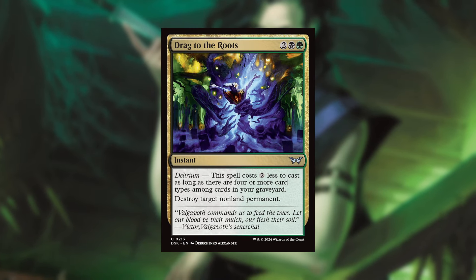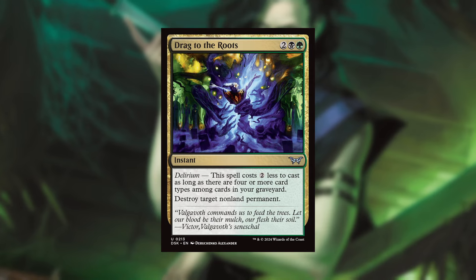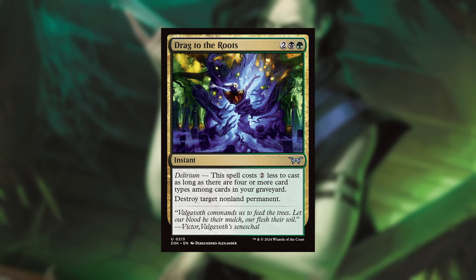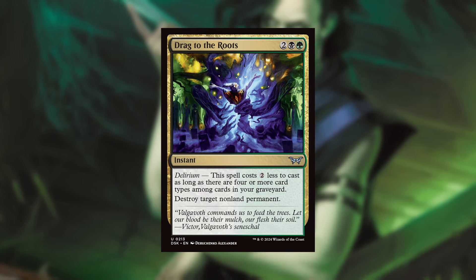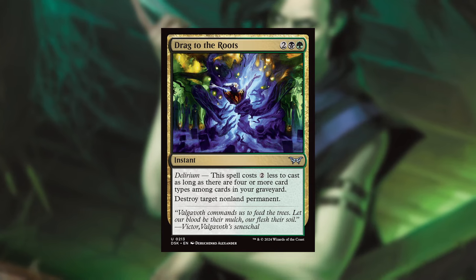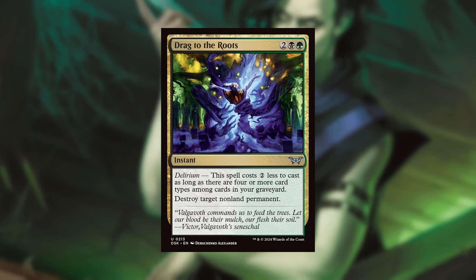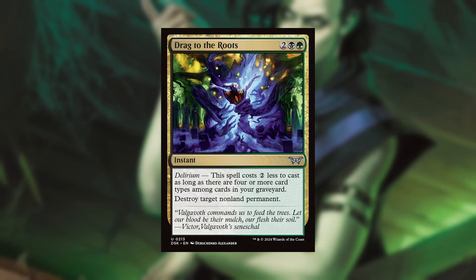Following on from that is another black — or black and green I should say — card: Drag to the Roots. Two black and a green for an instant. It has Delirium: this spell costs two less to cast as long as there are four or more card types among cards in your graveyard. Then it says destroy target non-land permanent. If you're in a graveyard deck or self-mill deck, this is essentially going to read as black-green: destroy target non-land permanent, and to me that's absolutely fantastic in those graveyard self-mill strategies.